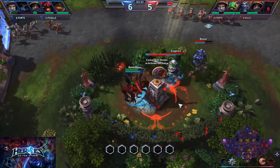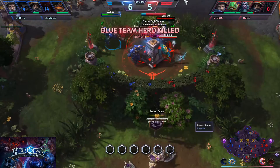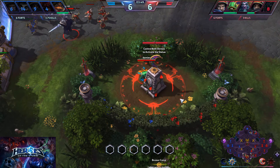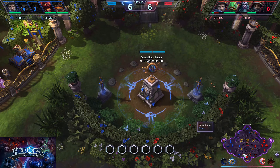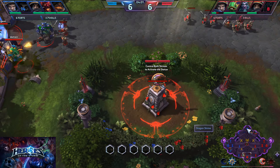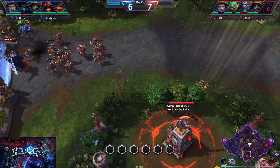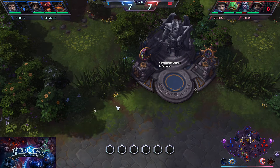Right now the top shrine is still controlled by blue team and the bottom by red team. You go to a shrine, stand on it until it loads and activates, then you can leave it alone and go do something else — like a sage or bruiser camp — while it stays activated on your side. Both teams currently have one shrine each, so we need one more activation to get two shrines, which then shoots a beam of light to the middle shrine.